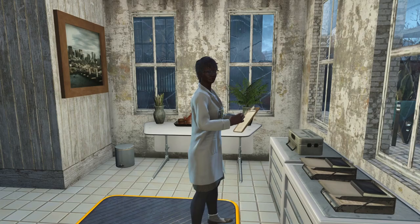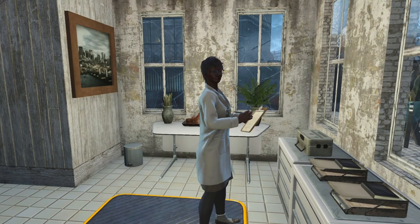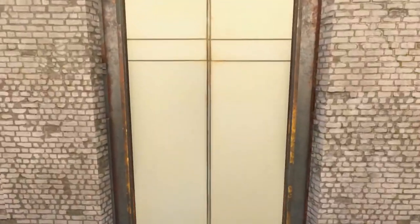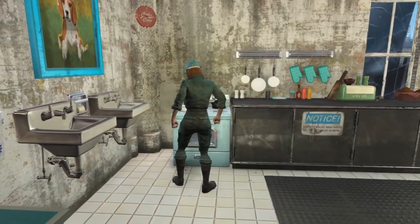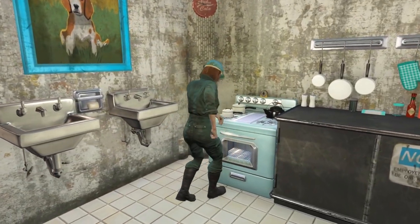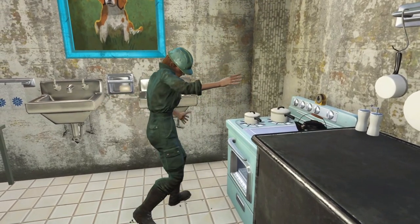Here's a great example at my Commonwealth Medical Centre at County Crossing. Here we have a lady dressed as a doctor, and if we head inside this room we will see a lady mechanic trying to fix a stove. These are just little details that help your settlements feel more alive.